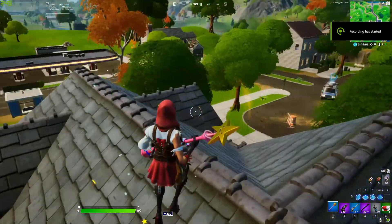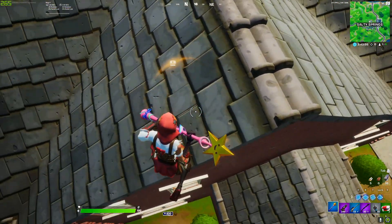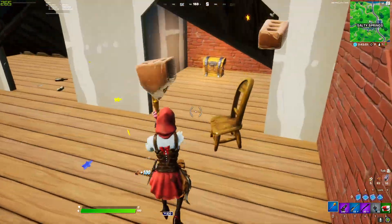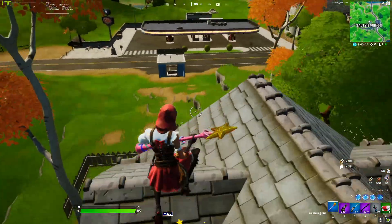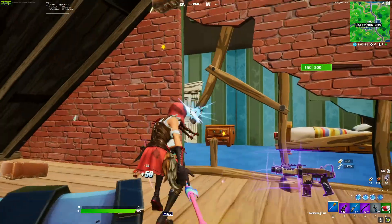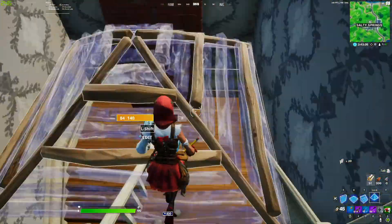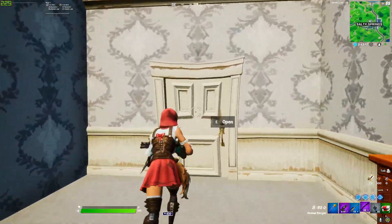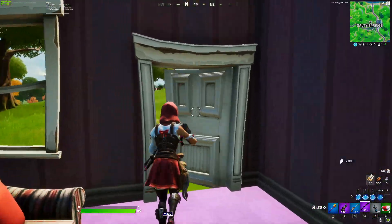Alright guys, for a different loop path for Salty — you see this brick house right here? Everybody knows it as the house with no loot, but get it right, it actually has decent loot. So you start from the chest up top, run across the back, and there's a chest on the side.